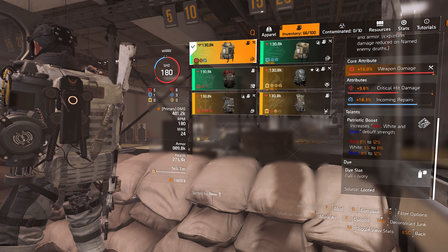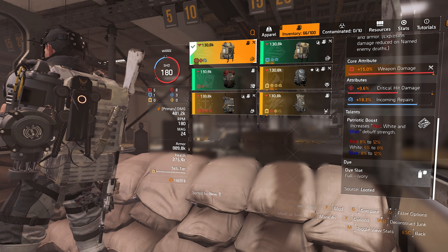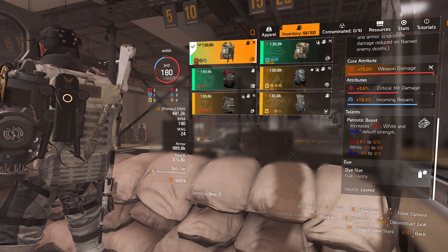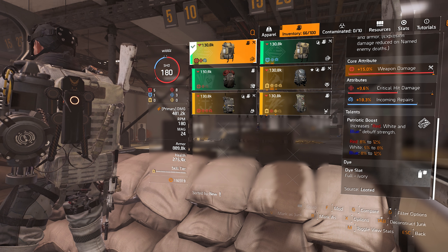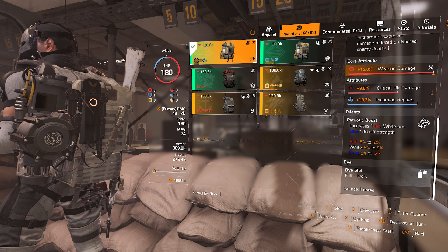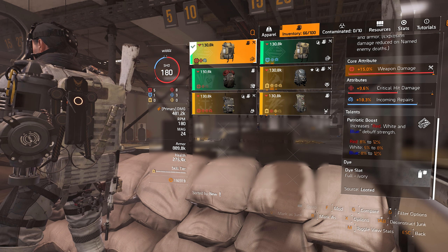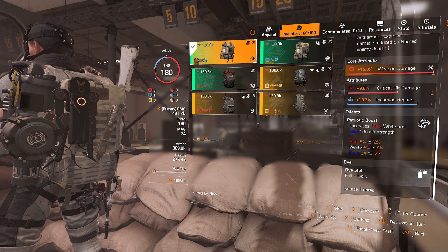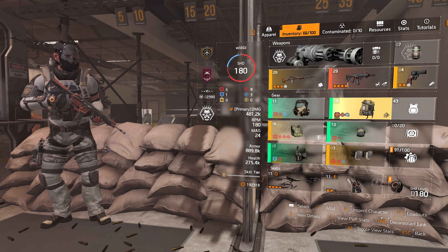Then if we look at the backpack talent, which you definitely want to use — it increases all the effects of the red, white and blue debuff. So instead of amplifying your damage by 8%, you amplify it by 12%. And they deal 12% less damage to you as well. Instead of healing 5%, you heal 8%. So I definitely recommend you use the backpack. But that's the True Patriot set.